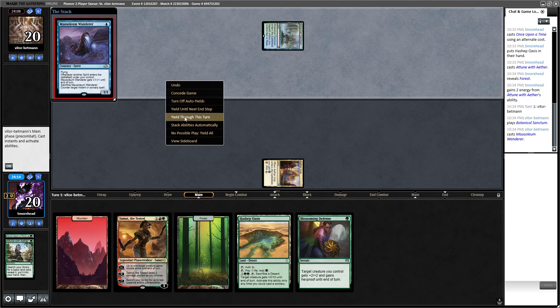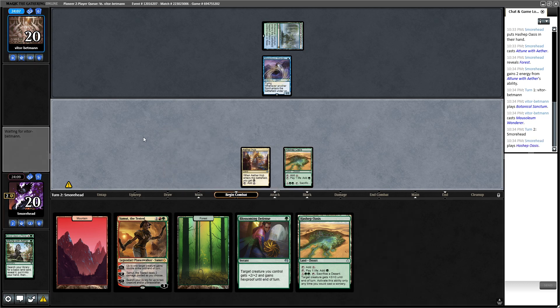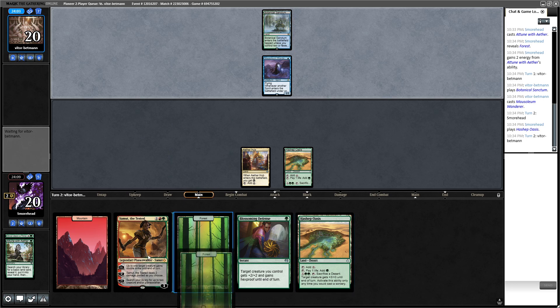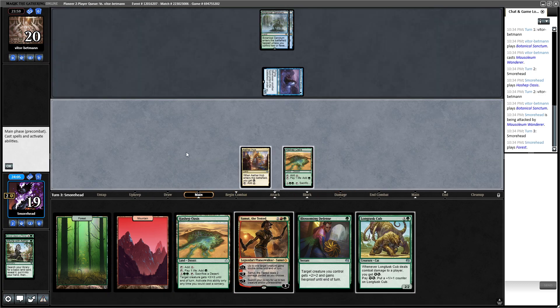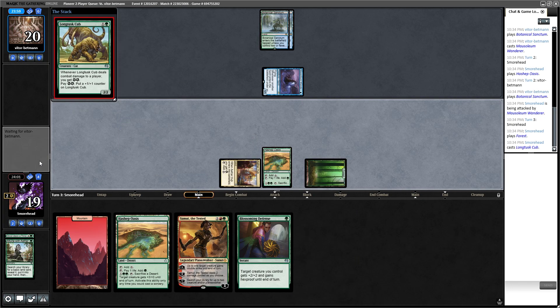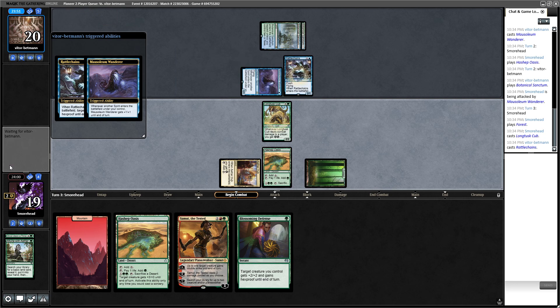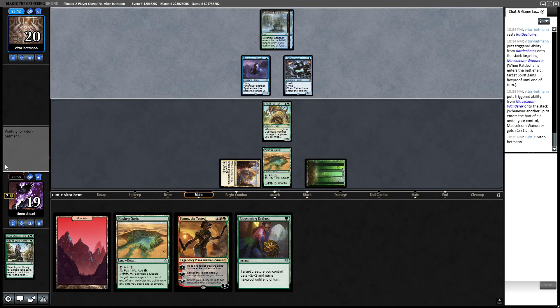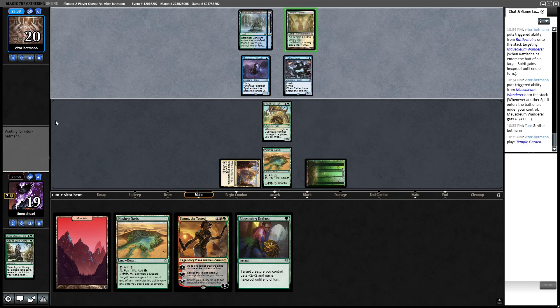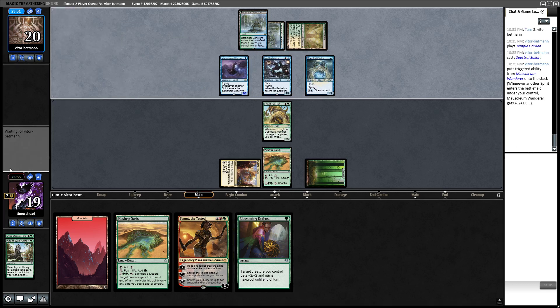What has the opponent got? Mausoleum Wanderer — okay, non-creature instants and sorceries only. We might just do nothing and die; that would suck. That's a good draw — thank you deck. Opponent is on double Botanical Sanctum, looks like Spirits. We're hoping Summit can get us a two-for-one, though it's pretty unlikely. They're just going aggressive — this is very very good for us.